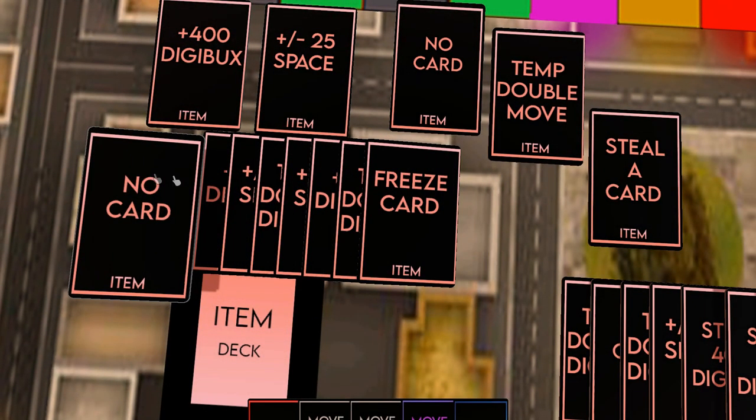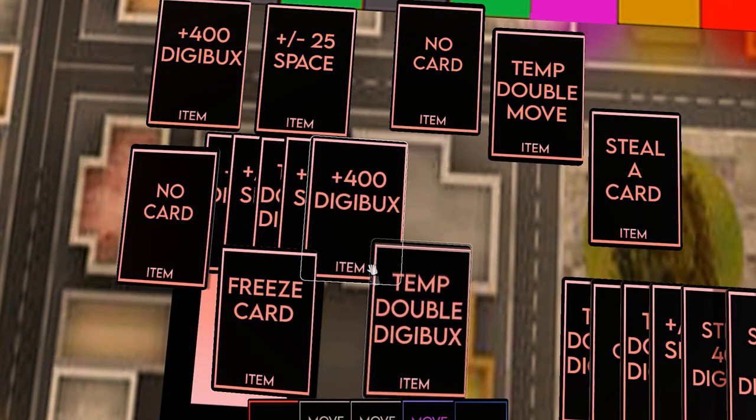Item cards: these cards are playable during your turn and designed to provide advantages to the user or disadvantages to other players. These can only be picked up from the pick-up-an-item card from the draw deck. These do not have a rarity and can be consistent in how useful they are.